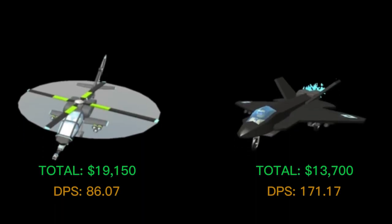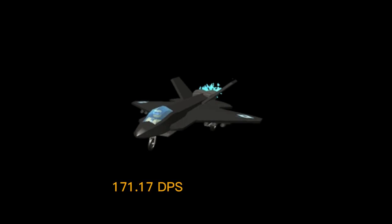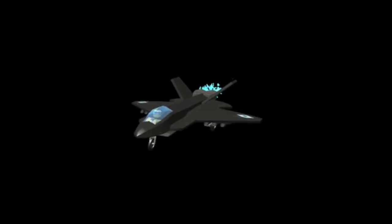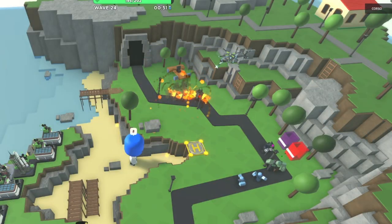Compared to the Ace, the Pursuit's stats don't look great. It has a much lower DPS than the Ace and also costs 19,150 cash total, while the Ace only costs 13,700 cash. That means the Ace has a lot better value. If we divide the Ace's 171.17 DPS by its total cost, we get a DPS-to-cost ratio of 12.49 DPS per every 1,000 cash. If we divide the Pursuit's 86.07 DPS by its total cost, we get a ratio of 4.49 DPS per every 1,000 cash — almost 3 times as bad as the Ace. The Ace is also able to attack hiddens at level 4, while the Pursuit has to reach level 5, which is more expensive.